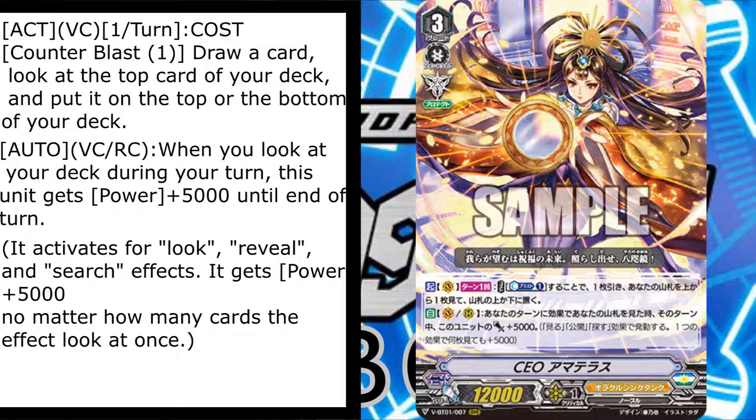She gains 5k, which doesn't do much against the new triggers — if you get a damage trigger, your opponent's vanguard is like 23,000 or 28,000 straight off the bat, which will basically just kill some columns. But she's got the Protect imaginary gift, so you can basically just nullify something for free. I'm quite happy with Oracle Think Tank's boss monster.